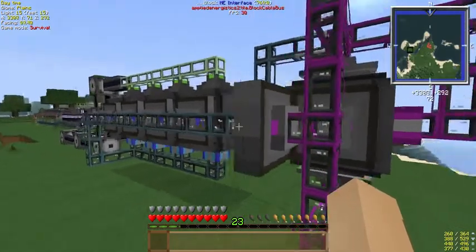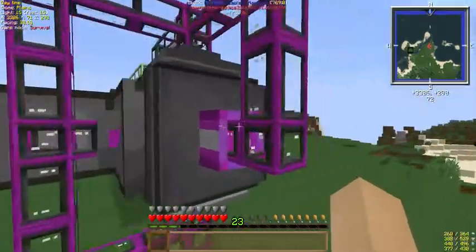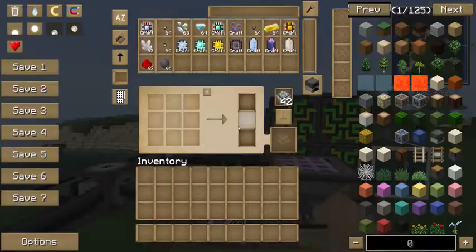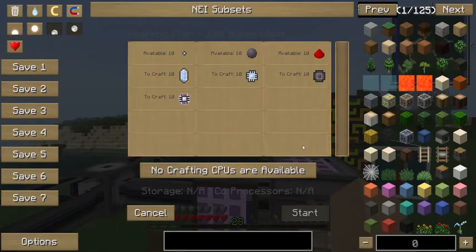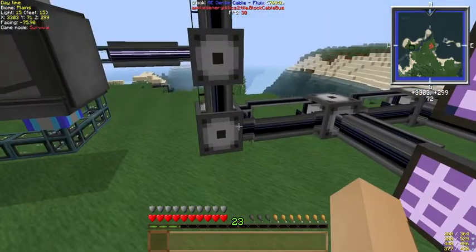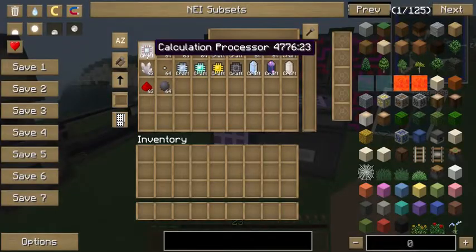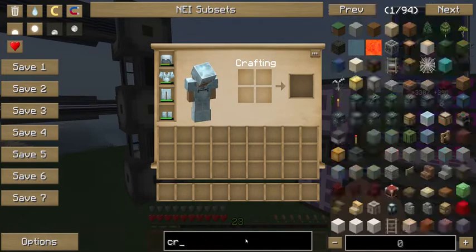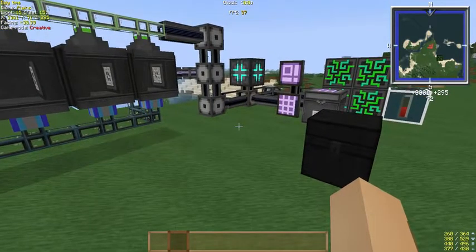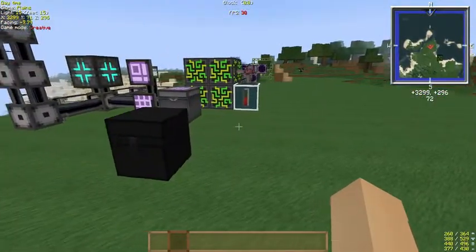That ME interface takes the pattern from here and passes it into the request system. It does work — I'll go ahead and tell it to make 10 of them, except I don't have a crafting CPU; I forgot to put a crafting CPU in. All right, ran into a little glitch — I forgot I had gotten rid of the pure service quartz. And here goes.